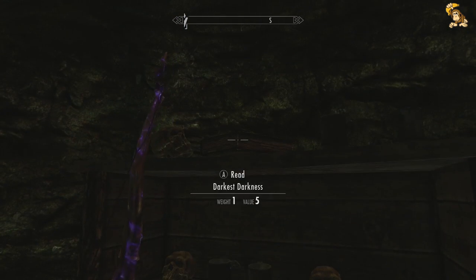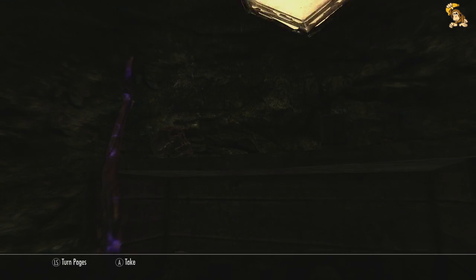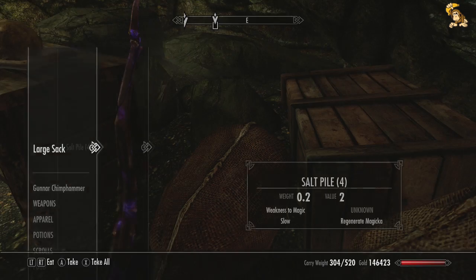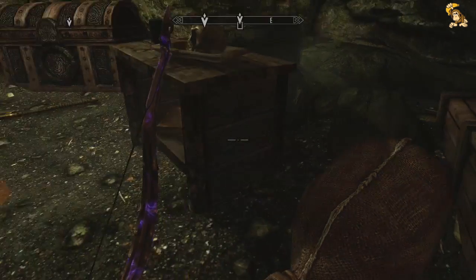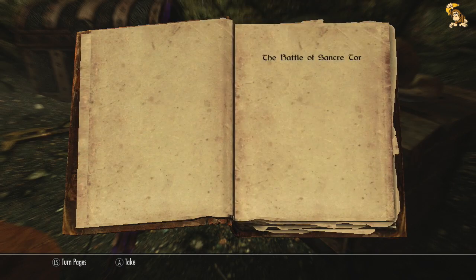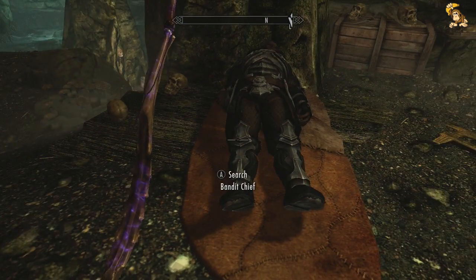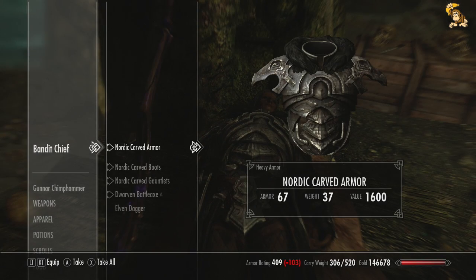Let's see if it's got anything worth taking. Darkest darkness - whatever. Iconic Skyrim helmet. It's a shame that it's the most famous thing in Skyrim, and yet at the same time it's actually the crappiest helmet you can get. Level! Must have already learned that one. Heavy-ass Nordic armor.